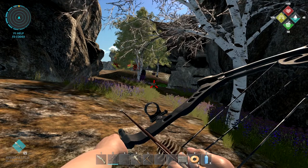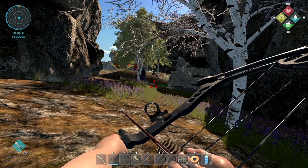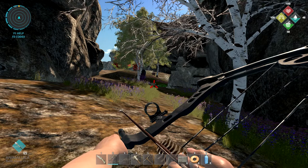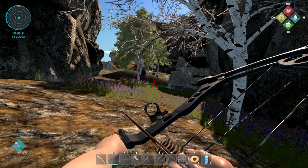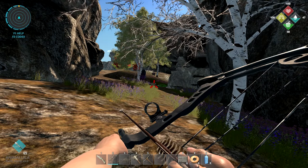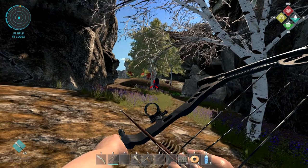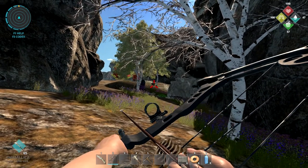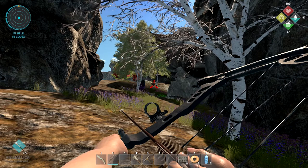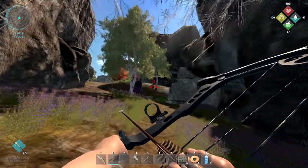There are mutated birds for instance who drop a lot of feathers, so you might want a little farm where you can keep coming back and killing them. At the same time you want the surroundings safe, which is why you could build an enclosure around the nest. Just keep in mind that if you clear out all these nests you won't have access to whatever resource they drop until the developers add another biome.